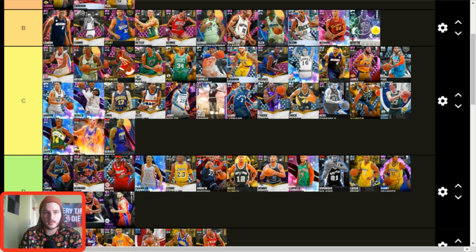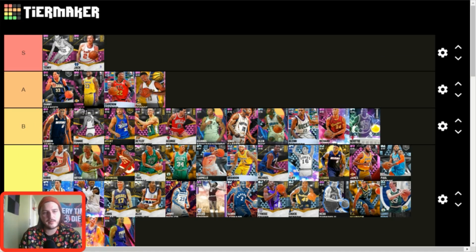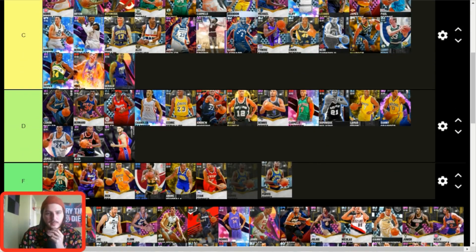Danny Granger — A tier, top of A tier along with LeBron. You could argue both deserve S tier but I think A tier is more appropriate. I think Danny Granger is better than Paul George, though some people would disagree. Peeve Short — he's not so terrible he deserves F tier, he can at least shoot and attack the rim, so D tier. Jeremy Grant — C tier. He's really good especially for a free card, and I'd use him over all D tier guys.